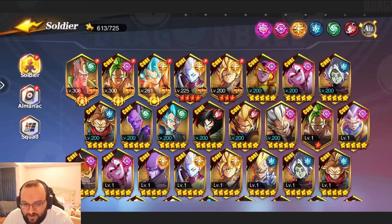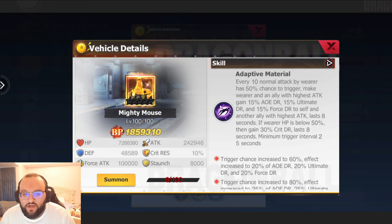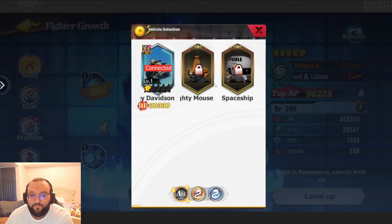I want to go check out the new Mighty Mouse and Spaceship. Every 10 normal attacks, you have a 50% chance to trigger and make the wearer and the ally with the highest attack have 15% — guys, this is absolutely broken. We got the same item in Voyage, just on this event as well. I think this item is going to be broken — you should definitely go pick this up. It's just so much damage resist. As you're going to find out soon, we're going to get lots of force attack, and this force attack number is going to appear everywhere in the game from new sets to new items. This gives you damage reduction to it, and this is going to be fantastic. Definitely pick up Mighty Mouse.